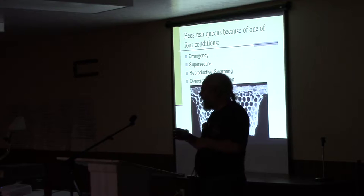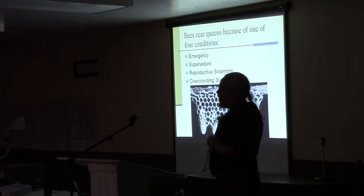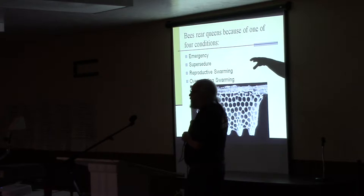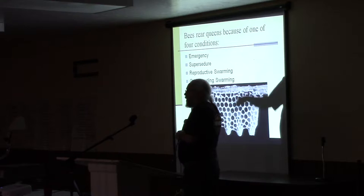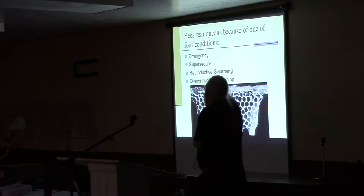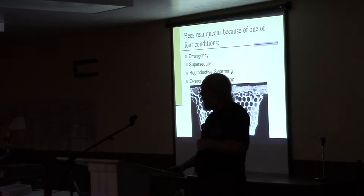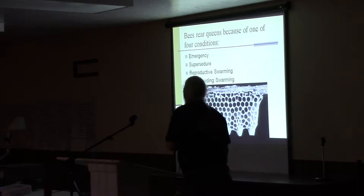If she starts to run out of sperm but hasn't completely run out, the pheromone will start to drop off. So her queen pheromone is the bees' signal for whether or not they need to raise a new queen. If she starts to fail, they'll do a supercedure. I split swarming into two types because I see a lot of difference: reproductive swarming, driven by their need to reproduce, and overcrowding swarming, driven by there being too many bees. I see those as two different triggers, though some people lump them together. That's my four reasons for why they would raise a queen.